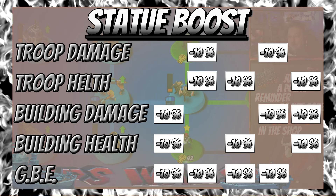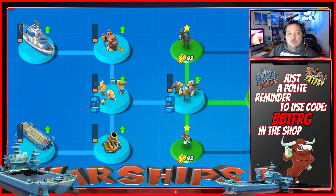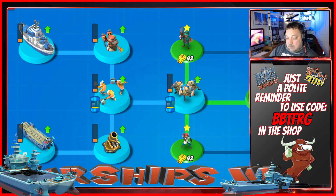Negative node five: minus 10% troop health, minus 10% building damage, and minus 10% building health. Stay tuned when we go through the tech tree and I'll show you what I mean. Now let's take a look at the deck layouts for this season.